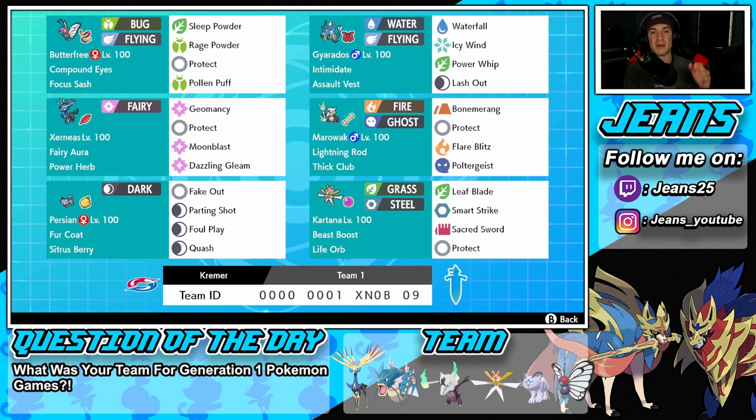Right next to him is Gyarados — one of my favorite Pokemon used in Ranked Double Battles. I've always loved it since I was a kid, and when I used it in Ranked Doubles I found it really strong and fun. It has Intimidate ability, Assault Vest as the item, with Waterfall, Icy Wind, Power Whip, and Lash Out for the moveset. Crazy strong coverage, and a huge STAB damage move with Waterfall.